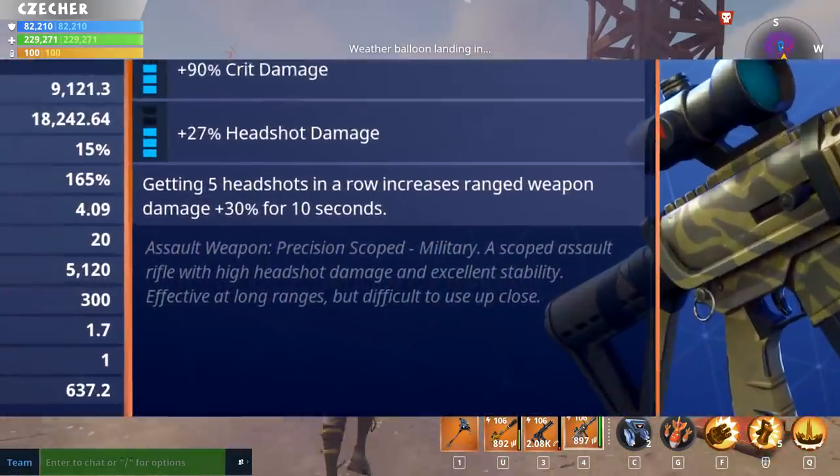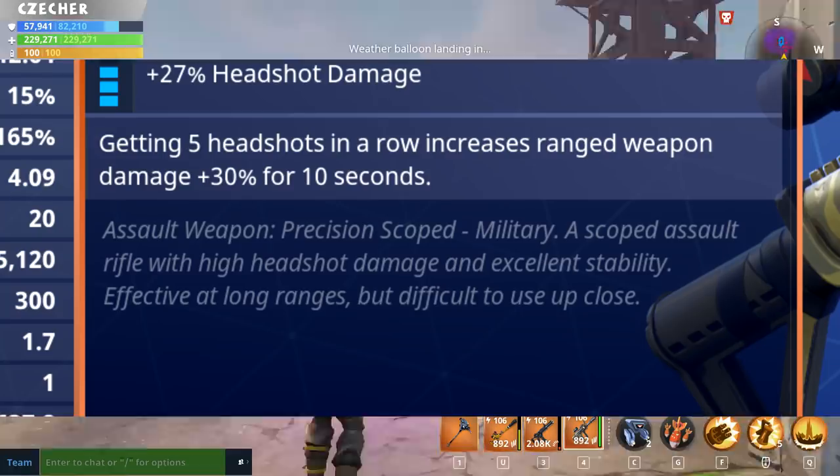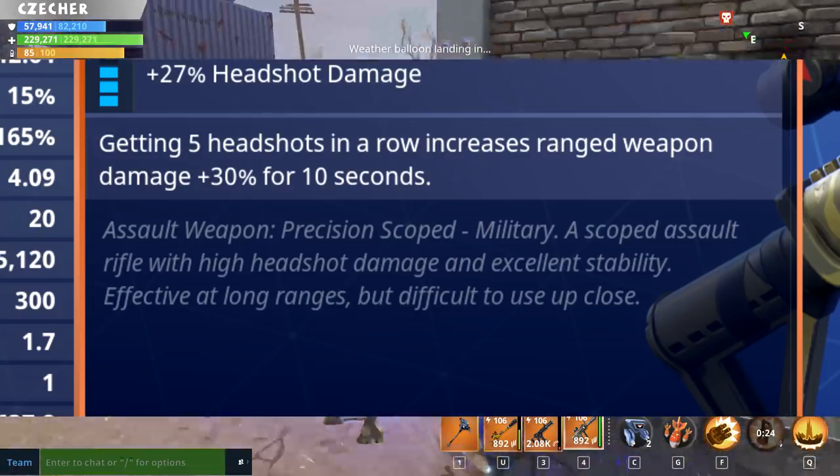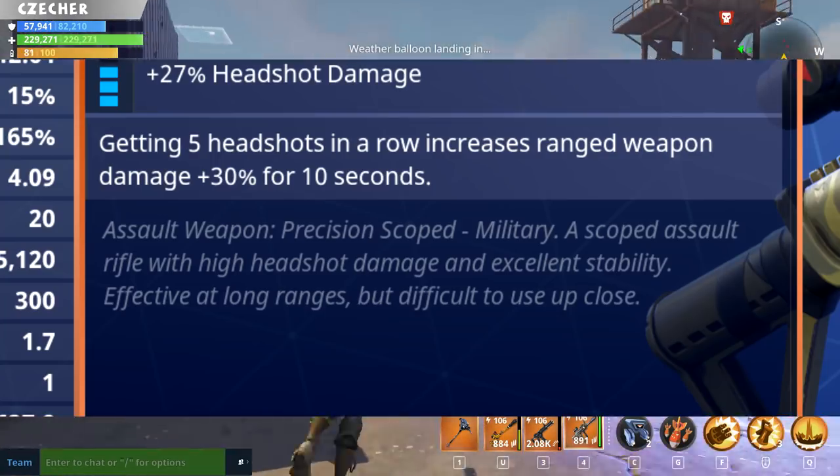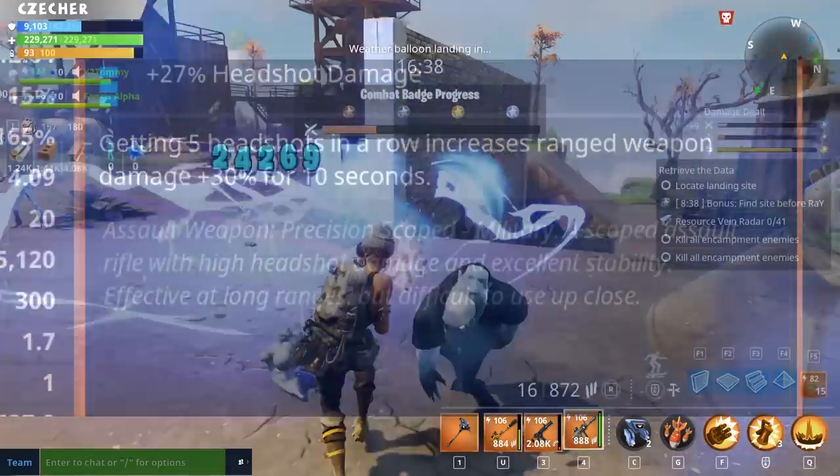So up first we have Assault Weapon, precision scoped military — a scoped assault rifle with high headshot damage and excellent stability. Effective at long ranges but difficult to use up close, and that is a perfect description for this weapon.